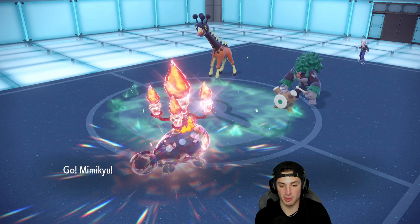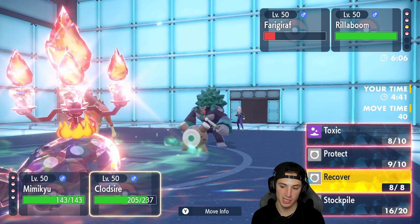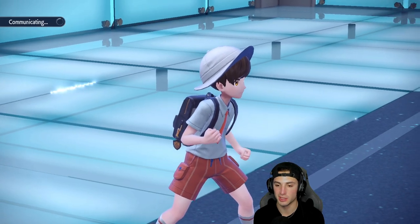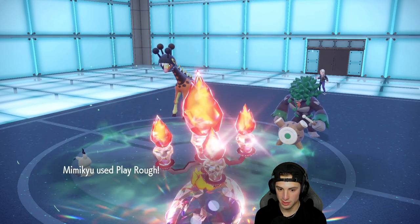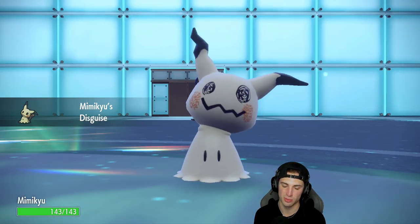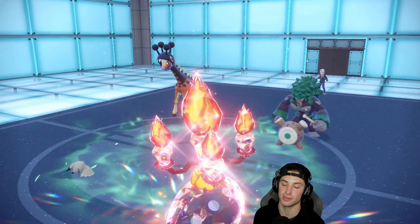I'm going to bring in Mimikyu. They're going to be forced to Fake Out my Clodsire slot, but I'm just going to throw out a Toxic because we won't take a lot of damage anyway. Opponent ends up Protecting Farigiraf and Play Rough gets blocked. They Knock Off my Life Orb — that's totally fine, knocking off the Life Orb and breaking Disguise is fine. I land yet another Toxic and we're starting to melt things down. Clodsire in match number one is very annoying to our opponent.